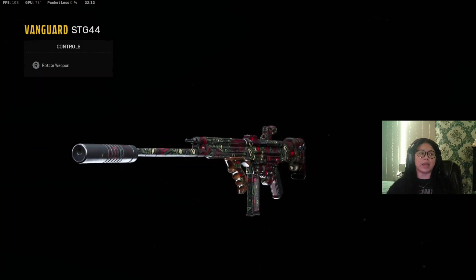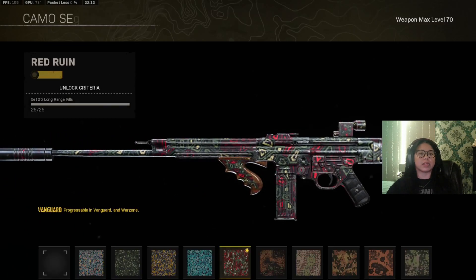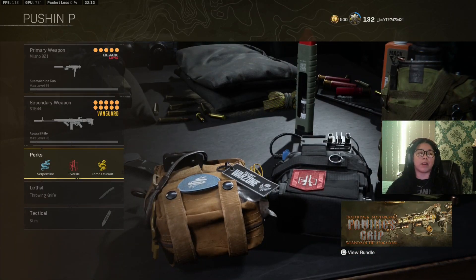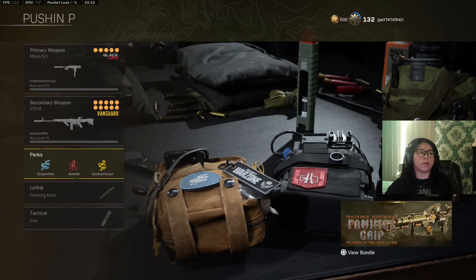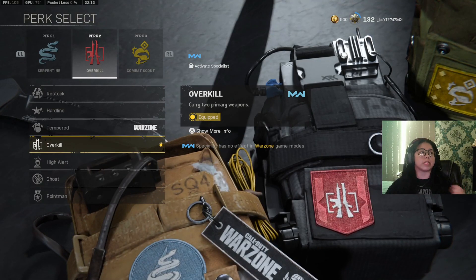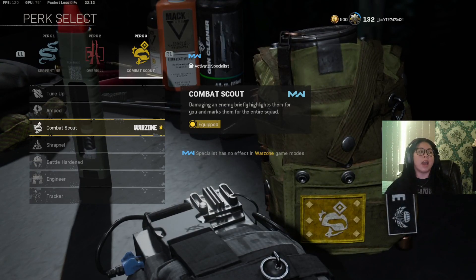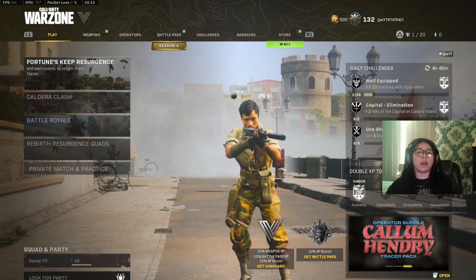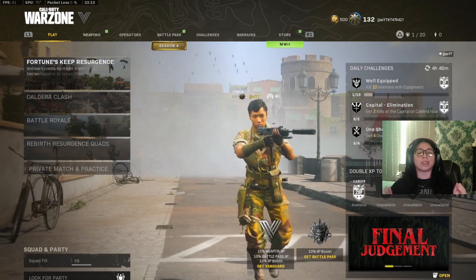The camo has no effect on your aiming or shooting capability — it's just how fancy you want to go. I've been running stims lately; I used a heartbeat sensor before but I'm getting used to stims. I also have the throwing knife. I have Overkill, and if you don't like Combat Scout please use Tracker — it's a great perk. But yeah, I dropped 12 kills using the STG and the Milano in basically a duo quad. Hope you enjoy — drop a like, comment, subscribe, and I'll see you on the next one.